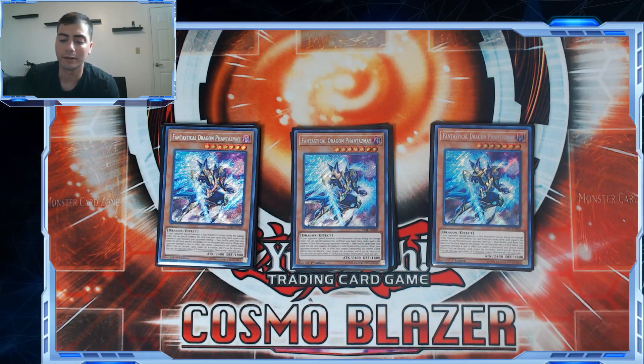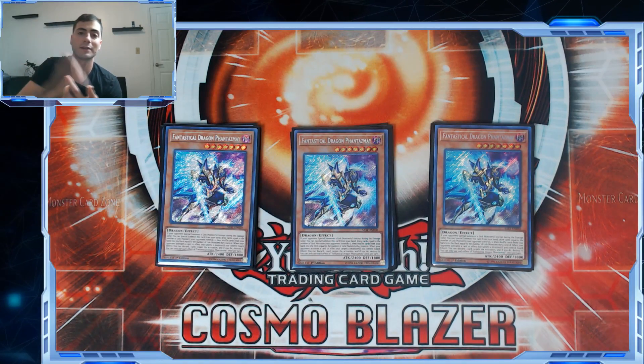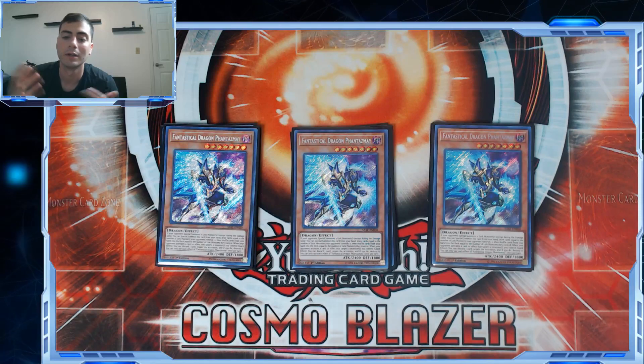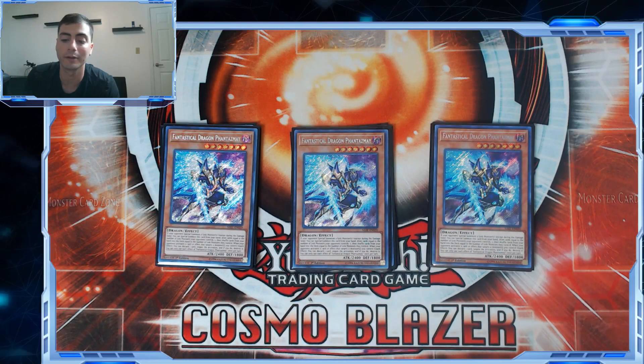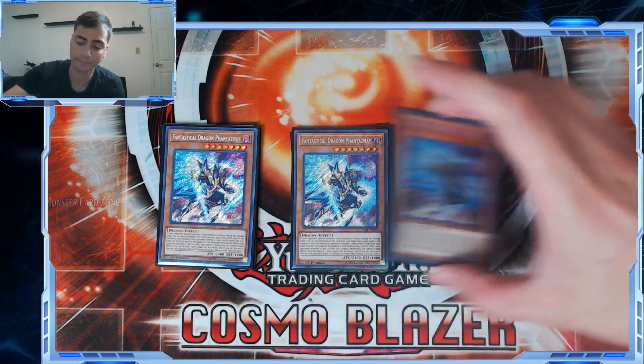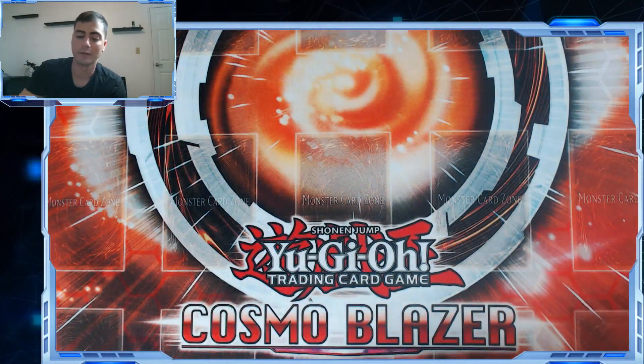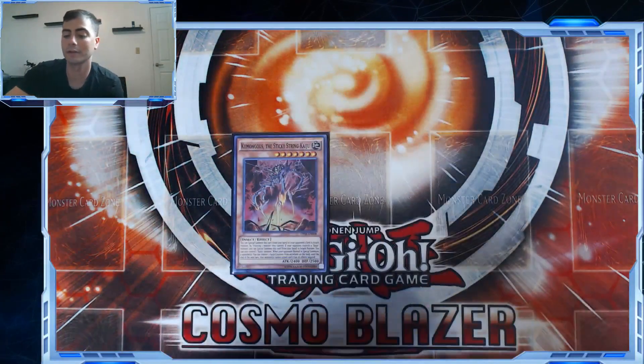After you try to kill them and let's say you don't make it, Phantasmazay is a Dark, and making Knightmare Corruptor Iblee can sometimes just be enough — limiting a SEKA's Light deck to one monster effect per turn can be pretty devastating. Yeah, it's only 1800 defense, but you'll hopefully have Aleister in hand. Sometimes the game just goes down that far.